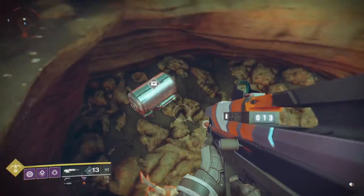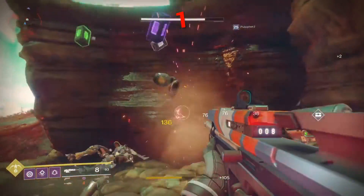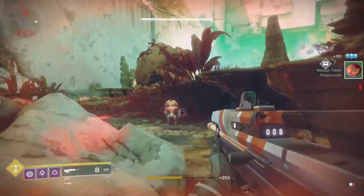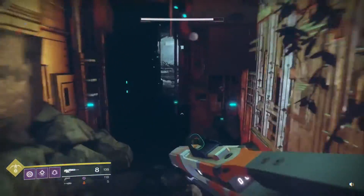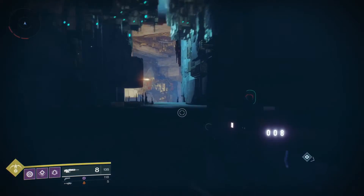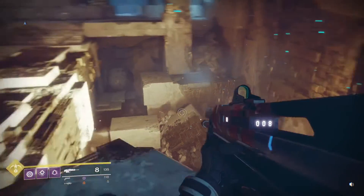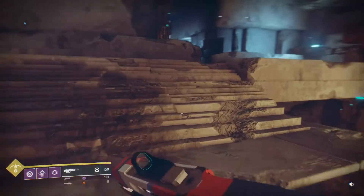There's a chest over here somewhere — yes there is, look at that. That's one of the Hobgoblins right there. So Hobgoblins now, just normal guys. We're going back here. You should get anywhere from five to, I'd say, eight maybe Hobgoblins in this lost sector, and then you just rinse and repeat.